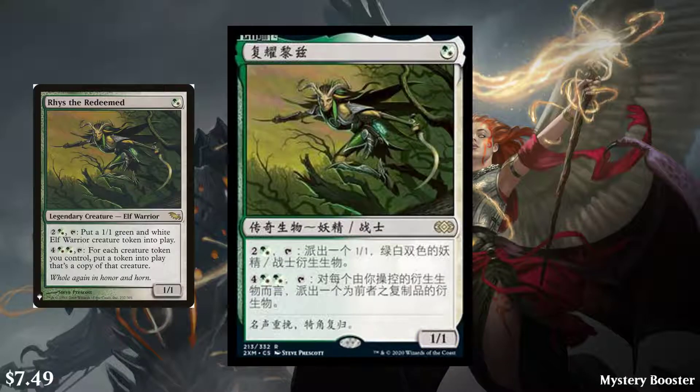Next, we have Rhys the Redeemed — a green or white legendary creature, Elf Warrior, 1/1. You can pay 3 (including one green or white) and tap to create a 1/1 green and white Elf Warrior creature token. Or you can pay 6 and basically duplicate all your tokens. It's a very powerful commander that comes out turn one and sees a decent amount of play in Commander. It's $7.49 — that is exactly what you want a rare to be, about half the price of the pack. It was last reprinted in Mystery Booster, and this will be the first time it sees the new legendary frame and new wording. I'm really excited because I have a Rhys deck.